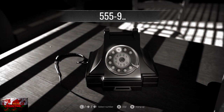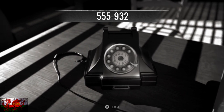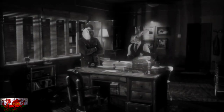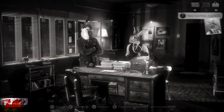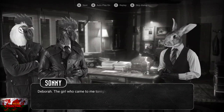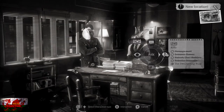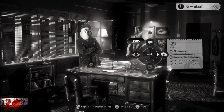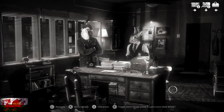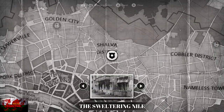Now go to the phone and dial 555-932 to call Lewis. When Lewis pops in, speak to him until all dialogue is done, then ask him every single question. Then head up on the map to the Sweltering Nile.